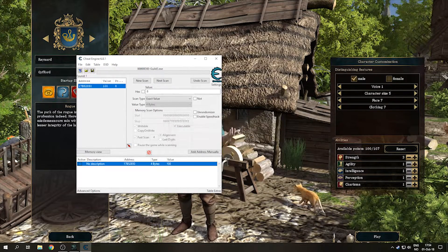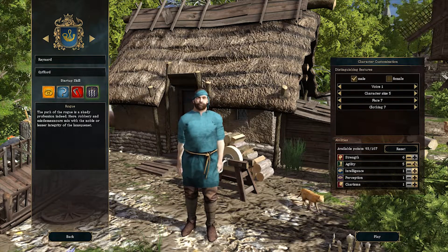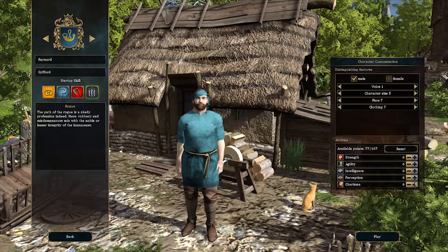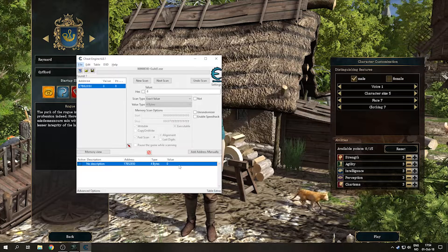I put in 100 but you can put in however much you want. The attributes are capped at 6. What makes attributes very useful is that you have a chance of inheriting them as a child — your parents' attributes — and also high success in certain actions.